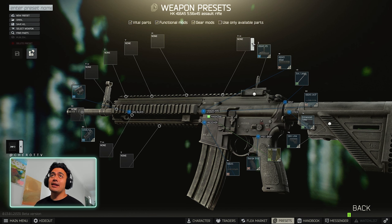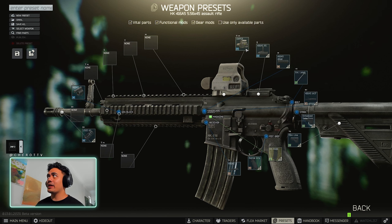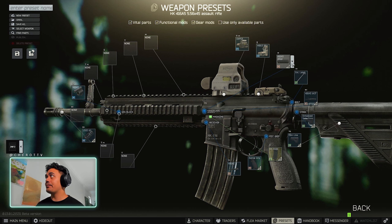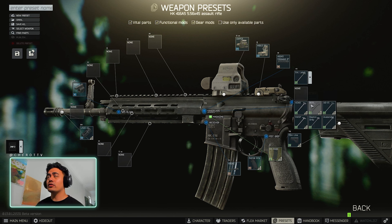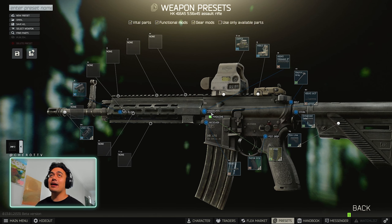The build is going to be a tan version. Top sight: EOTech EXP-S3, tan version. Rear sight: MBUS tan. Your railing is going to be the Midwest 9-inch. Make sure you change the charging handle to the Raptor — this is one step that people miss, and they are unable to hand in the gun because of this one little change.